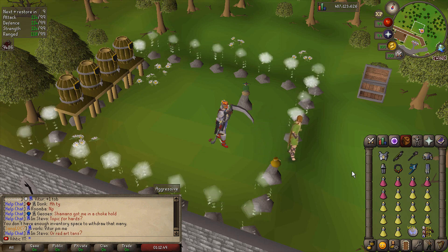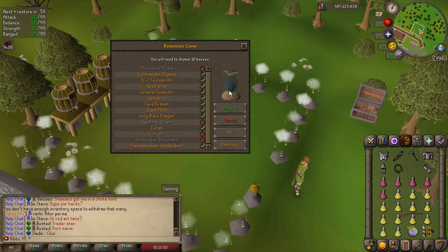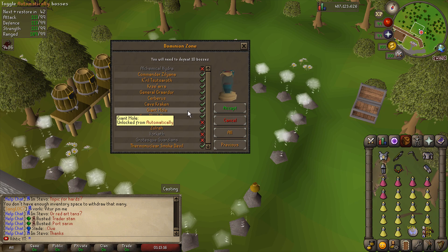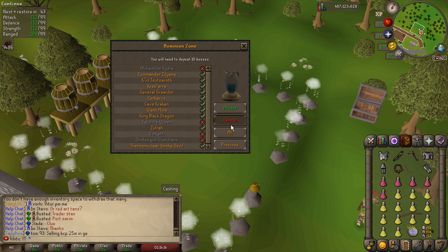Here's the problem but also something kind of good — we have our magic switch taking a few inventory spots and also soul runes so we can use blood barrage. I'm wondering if the order of bosses might help us heal — for example, if we had a tough boss like Kree'arra and stayed at low HP, then on the next room if we had mole we could heal back up with blood barrage. But all the easy bosses — Kraken, Mole, KBD — are grouped together, so it won't help much.